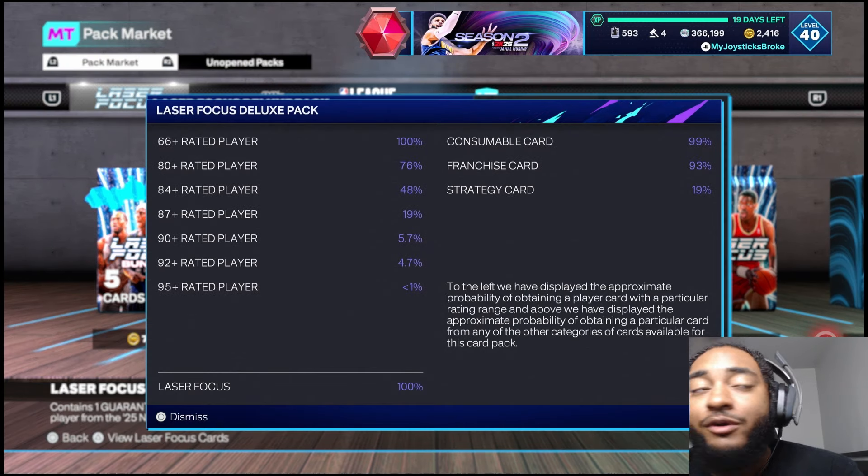Let's go ahead and get started. First pack, I just want to get a sapphire or something — 2K! We started off with an emerald. I think I already have this guy... I sure do. Send it to auctions. Second pack, come on 2K.